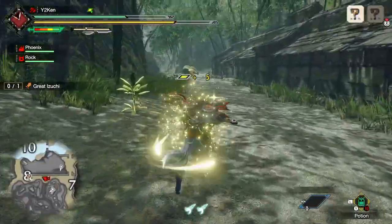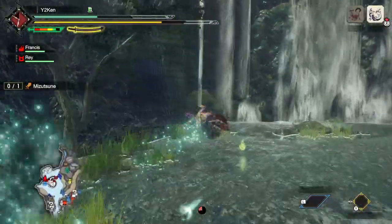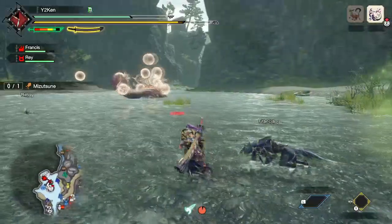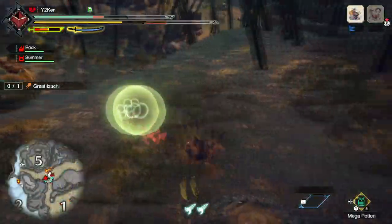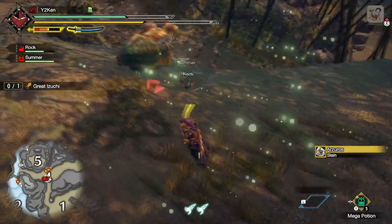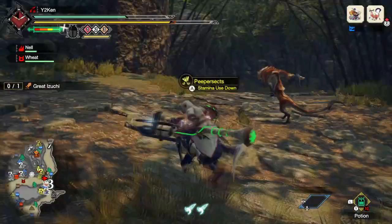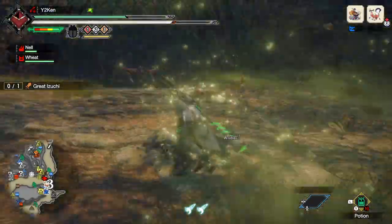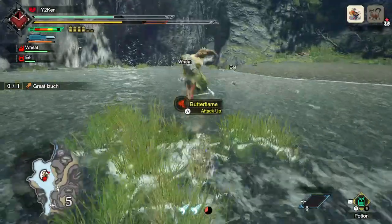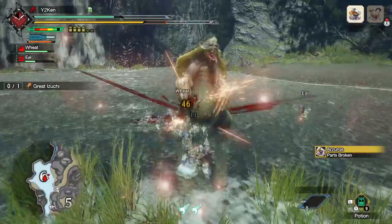There's also plenty of other things in the world to interact with. The Wiggly Litchi — similar to Vigorwasp from World — are still back and really useful mid-combat; you can run up and slap one to get a quick burst of health. There are also insects that buff your defense temporarily, ones that give you a bonus crit chance, and ones that reduce your stamina consumption — all with the same simple interaction of running up and popping them.